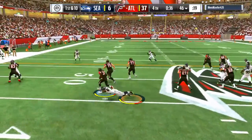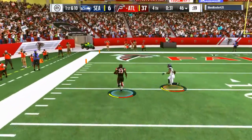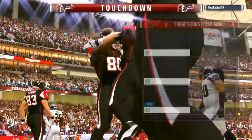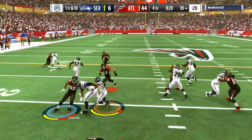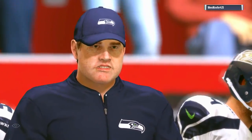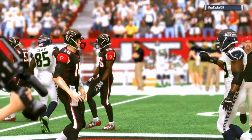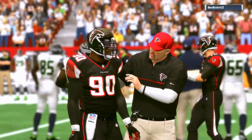I want y'all to try it out because I still need to go lab it up — this is the first game I've played with it. I was using the 46 normal. Make sure you run out of bounds when you get a long run and somebody is coming to hit you, because you will fumble. Just try it out because it could be a really easy run defense — all I'm doing is crashing my line left, right, or down, and spreading the linebackers out, and that's stopping all these runs.